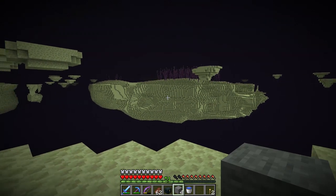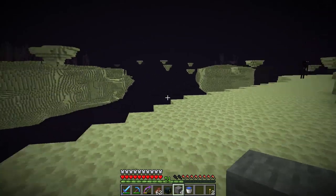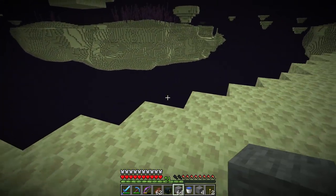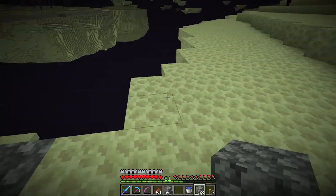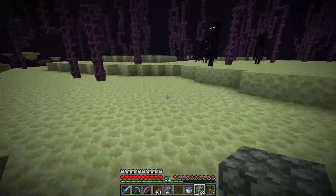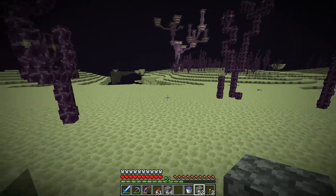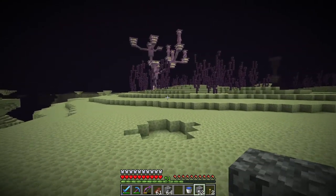We're going all the way over to that island now. Hopefully that'll take us somewhere. Another expensive bridge — we're out of stone and onto cobblestone. But what do we have over here? Please be an end city with an end ship. At least it looks like there are more islands over here. Lots more options as to where to go. And oh wow — that's a big big city right there on the horizon! That is a huge one, really complex.